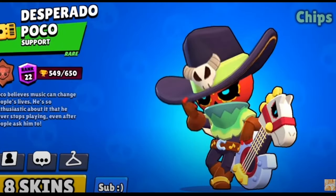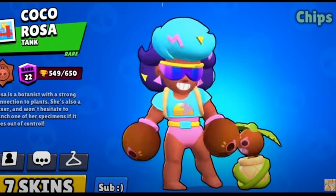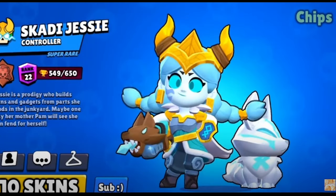For Poco, it has to be Desperado Poco. They came out with CCTV Poco, but I still think Desperado Poco is better. For Rosa, I'm picking Coco Rosa — a lot of her skins are great, but this is my favorite. And for Jessie, even if it didn't come out yet, Skadi Jessie is my favorite, no question asked.